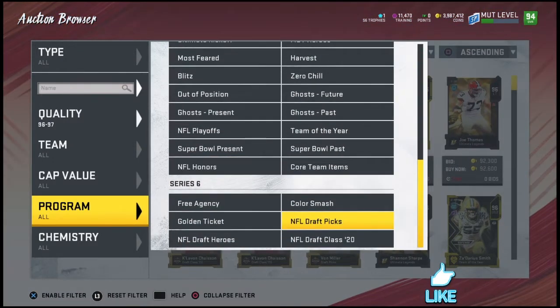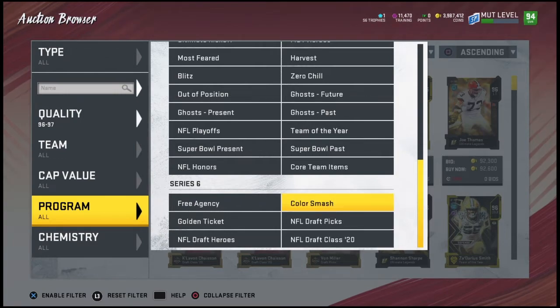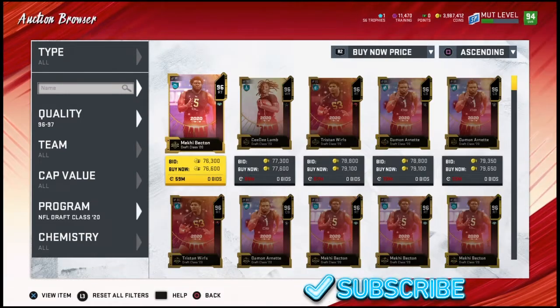There are two ways you can profit off this: you can get cheap training, roll some of the sets, and take your chance on those, or you can invest in these cards and in a few days make 10-20% off the cards — whatever you want.